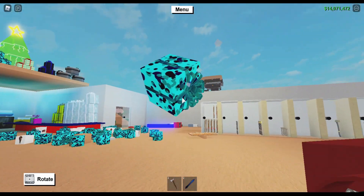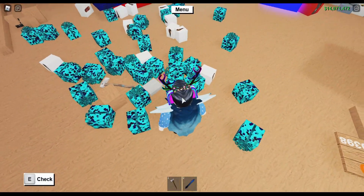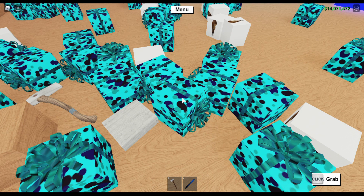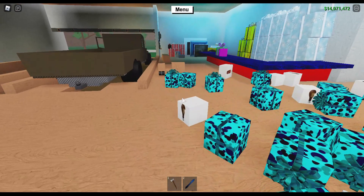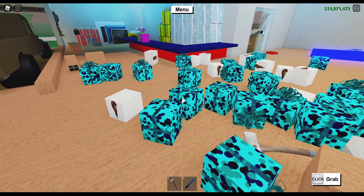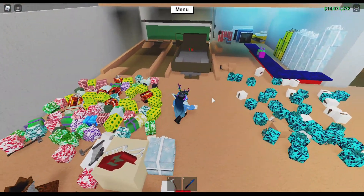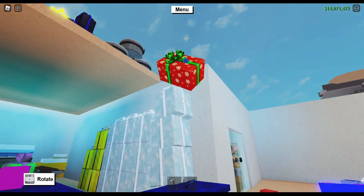Also, with these ball gifts, I suggest trying to open them as soon as you can. At 5 a.m. Eastern Standard Time the game auto-updates and allows you to open the gifts. With these balls, you want to try and open them as early as you possibly can, because the lower the number you get the more expensive it is — so you can sell it to another player for more money. I'm going to try and open mine at 5 in the morning Eastern Standard Time just to get a low-numbered ball.